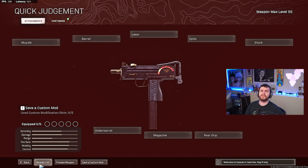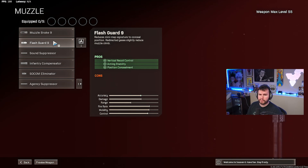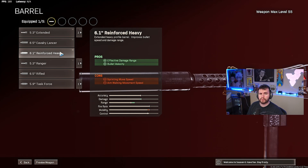Jumping into the attachments for the MAC 10 — I'll cover some low-level attachments first for those of you who may not have maxed yours out yet. For your muzzle, with these Cold War SMGs we start with the Muzzle Brake 9, upgrade to the Flash Guard 9, then stop on the Sound Suppressor. For your barrel, the 5.3 Extended is a great starter barrel and you can stop on the 6.1 Reinforced Heavy.